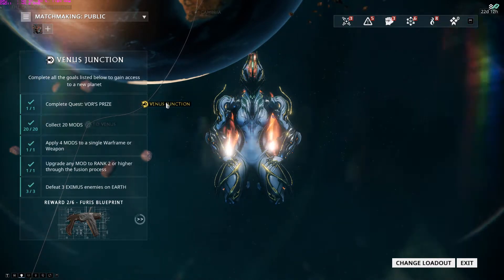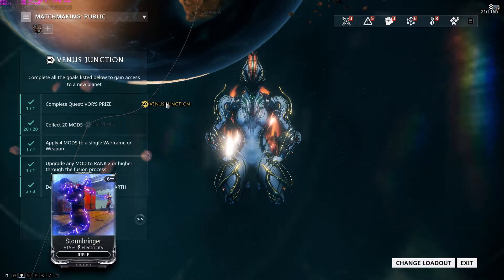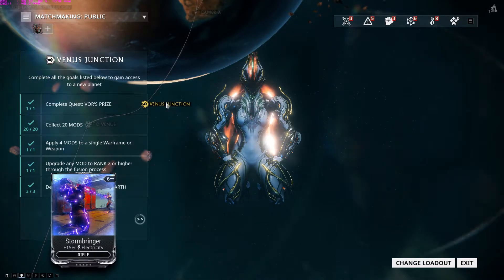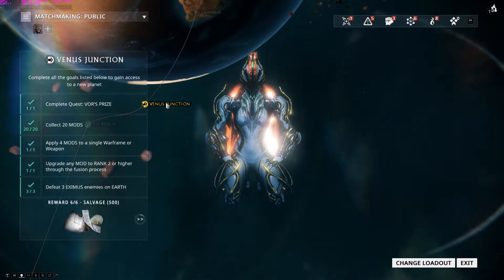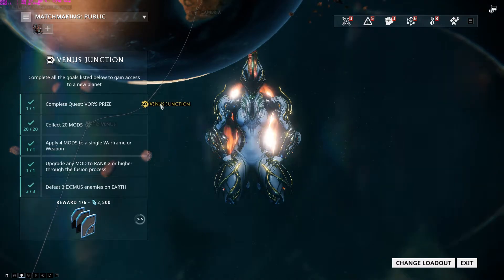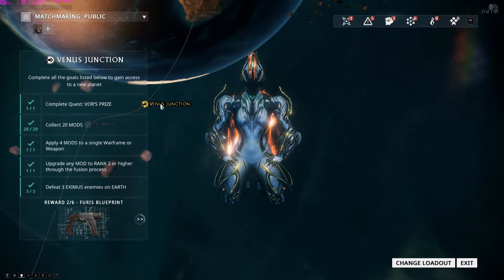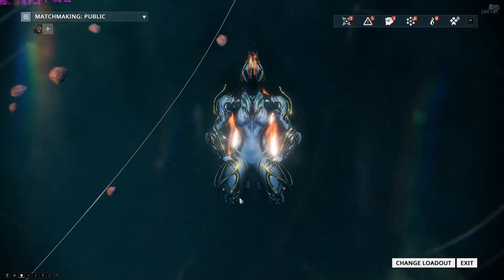To unlock the Venus Junction, you have to complete the quest War's Prize, collect 20 mods, apply 4 mods to a single frame, upgrade any mod to rank 2, and defeat 3 Eximus enemies on Earth. Once you do that and get all the check marks, you unlock the Junction. Click on it, defeat the boss for that Junction — fairly easy — and then you unlock the next planet, in this case Venus.